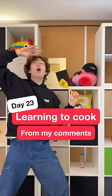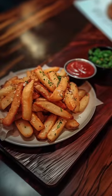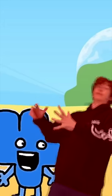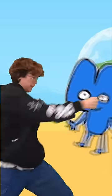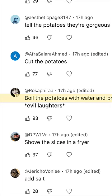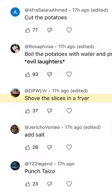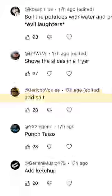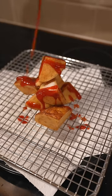Day 23 of learning to cook from my comments. Today's dish: potato chips. First, steal potatoes — excuse me sir, could I have a potato? I got a potato. Tell the potatoes they're gorgeous. You're gorgeous. Cut the potatoes. Boil the potatoes with water and prime. Shove the slices in a fryer. Add salt. Punch Taizo. Add ketchup. Enjoy!